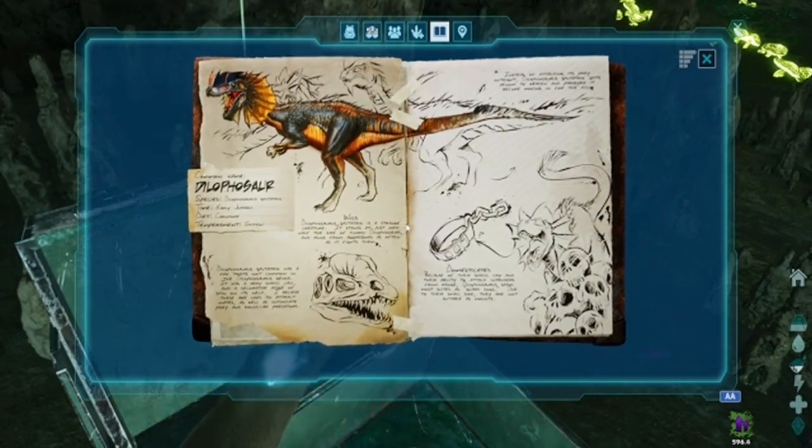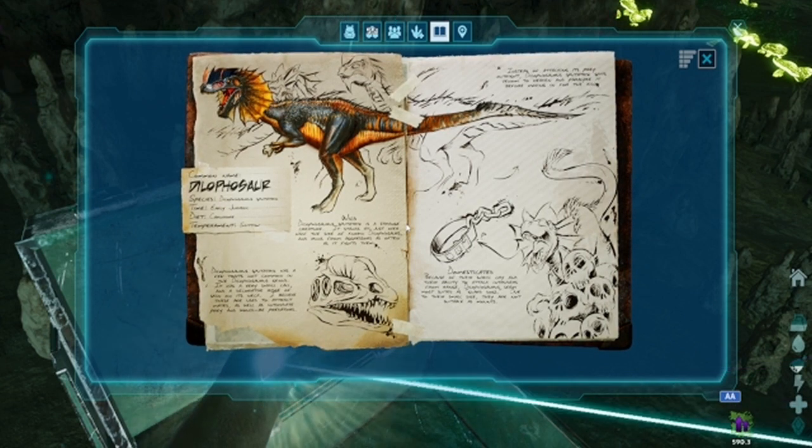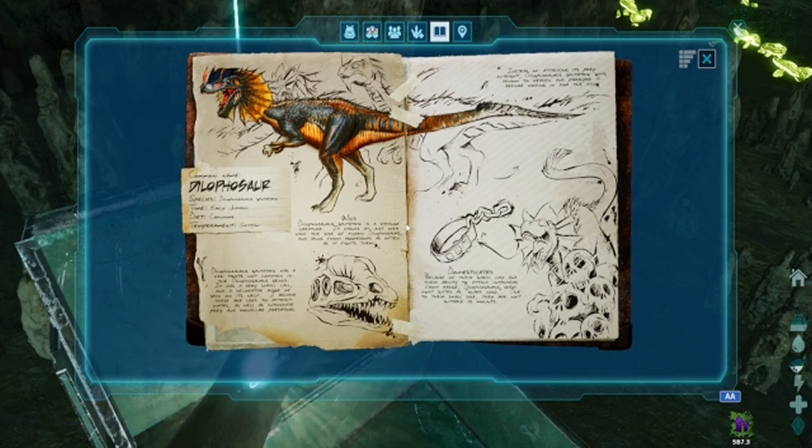Dilophosaurus spudatrix is a strange creature — it stands at just over half the size of known dilophosaurs and runs from aggressors as often as it fights them. It has a very shrill call and a decorative ridge of skin on its neck, used to attract mates as well as intimidate prey and predators. Instead of attacking outright, dilophosaurus spudatrix spits venom to weaken and paralyze prey before moving in for the kill. Because of their shrill cry and ability to attack from range, they seem most suited as guard dogs.